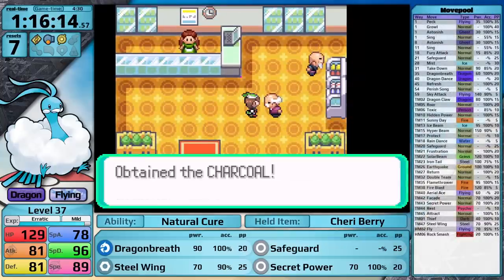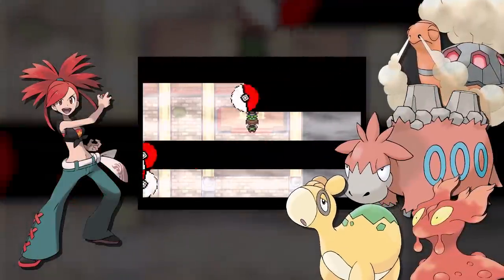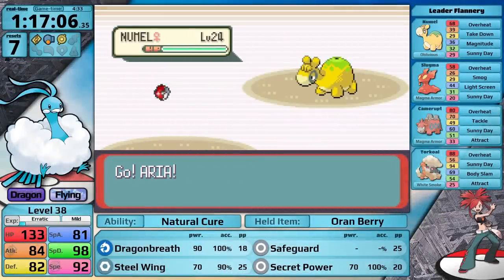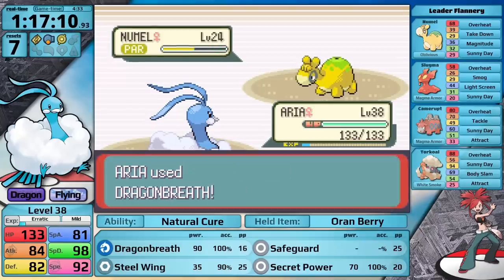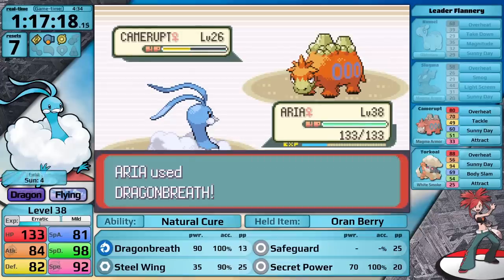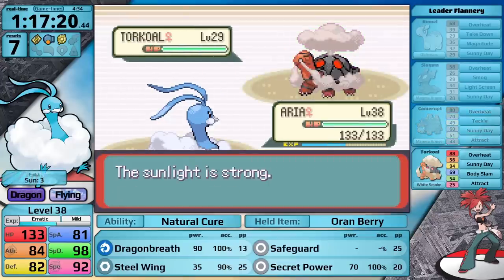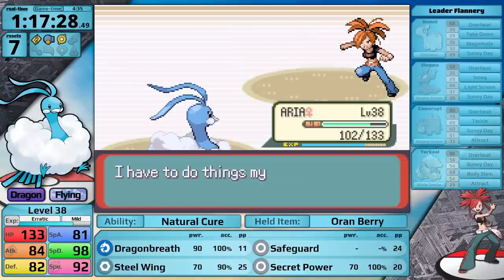In Lavaridge Town, I make a quick stop to pick up the Charcoal, and then head into the gym to face Flannery. I had a feeling Dragon Breath would carry me here. I hoped it would one-hit the Numel — on the second turn I roll better damage and get the one-hit. Slugma is an obvious one-hit. Camerupt establishes Sunny Day and I knock it out with a second hit. I made it to the Torkoal relatively easily. I set up Safeguard because it loves to use Body Slam and I don't want to become paralyzed. I start using Dragon Breath — it's doing surprising amounts of damage, almost half. My second one rolls even better damage. I have defeated Flannery and earned the fourth badge.